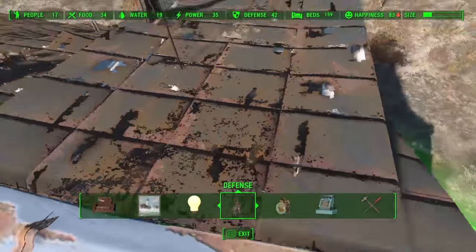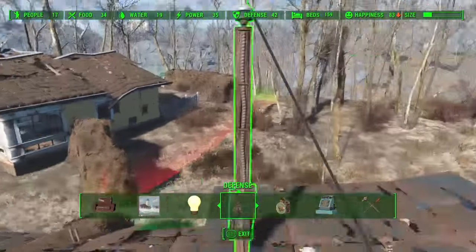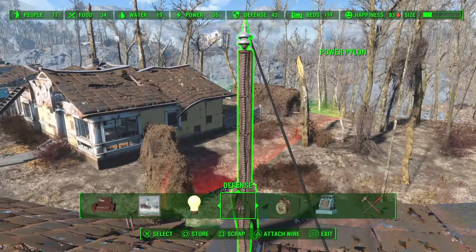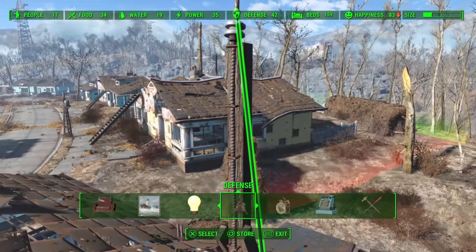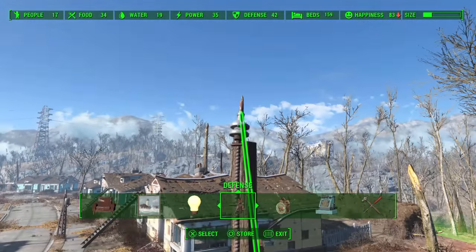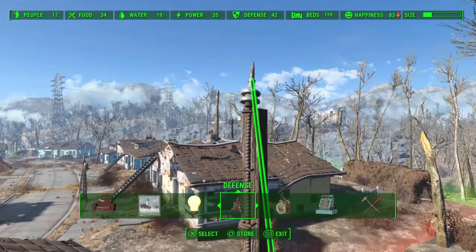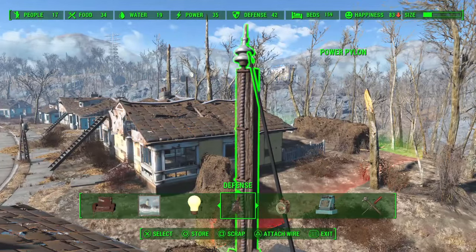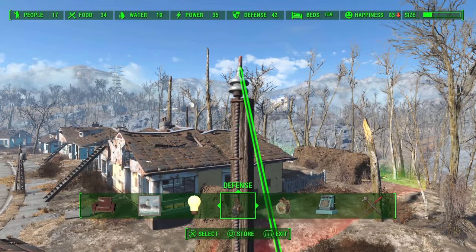I've got the wire glitched through the ceiling here. So what you're going to want to do: attach your pylon — it can be any kind of pylon, it doesn't matter — to a power source. Then position yourself so that you can highlight the wire with the pylon behind it, so that your little dot in the middle of the screen is actually over the pylon but not highlighting the pylon. You want it to be highlighting the wire, like that.